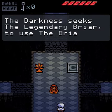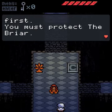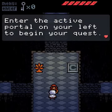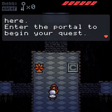The darkness seeks the legendary Briar, to use the Briar's power for evil. You must reach it first. You must protect the Briar. Enter the active portal on your left to begin your quest. It doesn't bode well that you're still dallying about here — enter the portal to begin your quest.